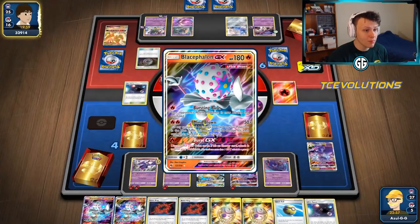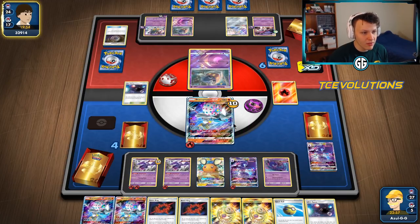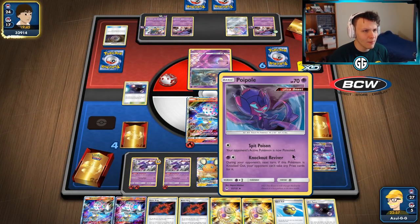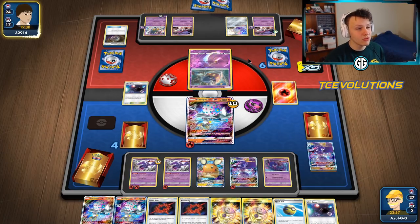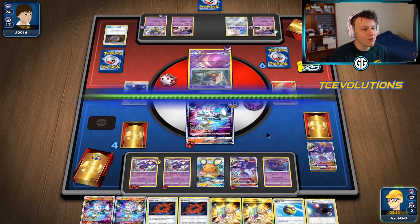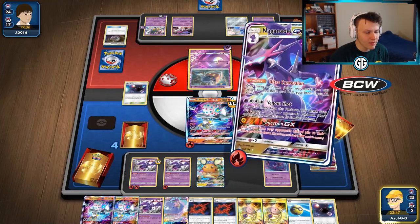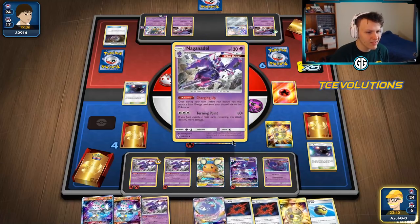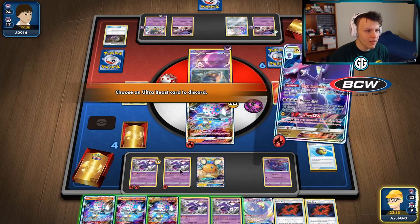That was unexpected — a pretty big whiff that makes it a lot harder now. When their Giratina comes up and hits for 130, if I knock it out the Spell Tag knocks me out — but I don't have Burst GX to play around that anymore. I'm awkward for sure. Looks like they didn't have much going on anyway — just a Hypnosis. We woke up, so we're fine. Going to Treasure away the Ultra Space and thin out the deck of all Pokémon.